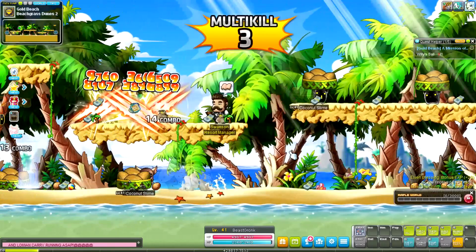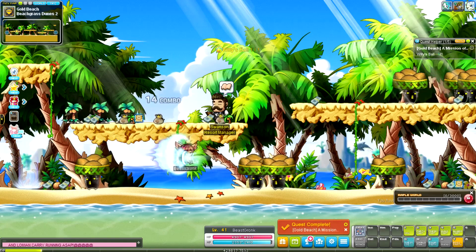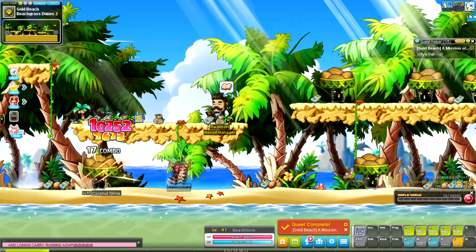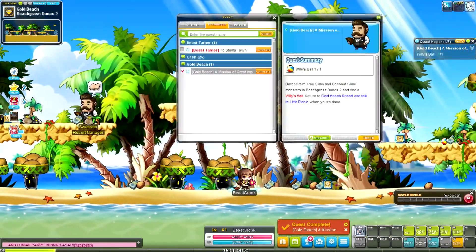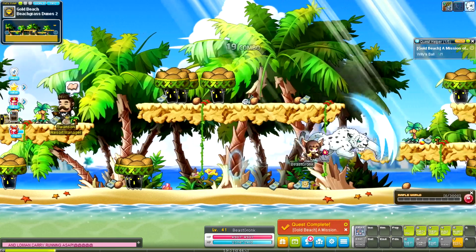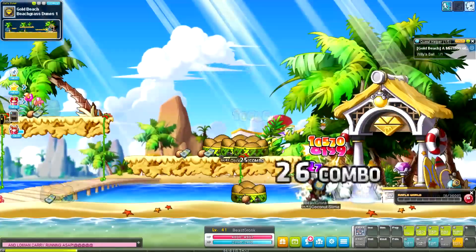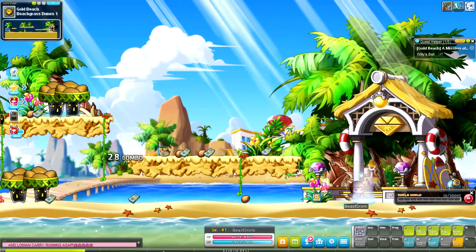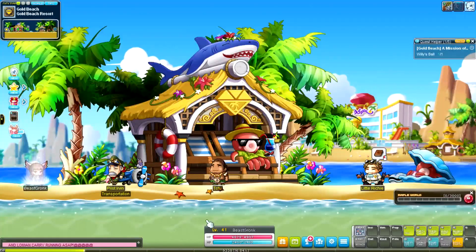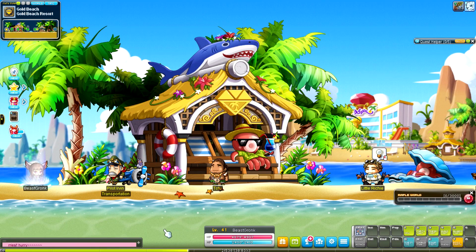I just can't be bothered to go to Savage Terminal, and we are burning so it'll be very quick. Let's just do this theme dungeon and see what level we end up at. I've trained in Gold Beach a bunch but I've never done the actual quests here — they must have added them in some update. Let's talk to Richie, get the XP, and continue.